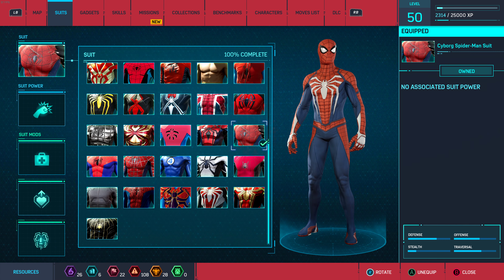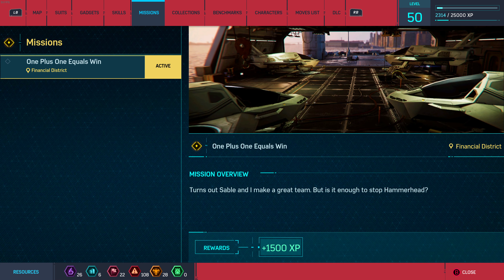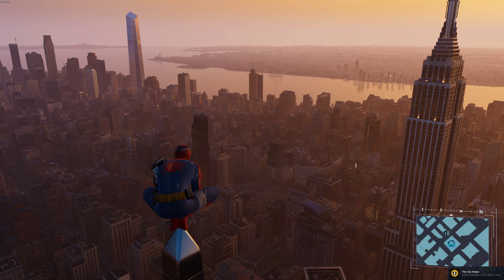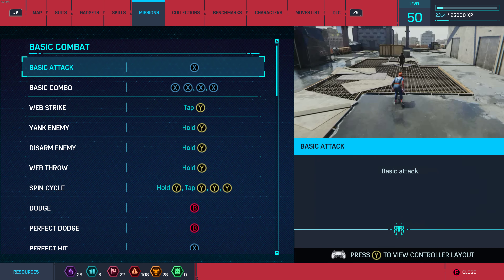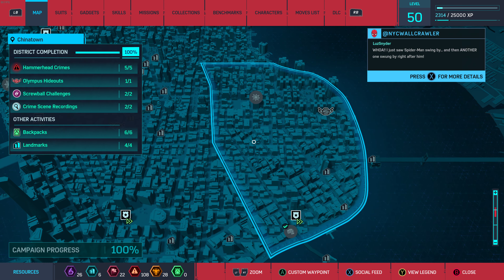The streamer notices a mission blocked and checks the completion percentage — it says 100% but then shows 94%, causing confusion. After a moment it updates correctly to 100%. He's briefly puzzled but confirms everything is done.